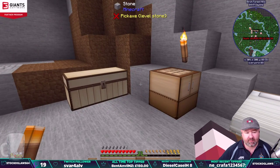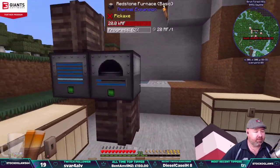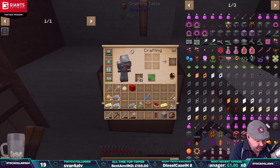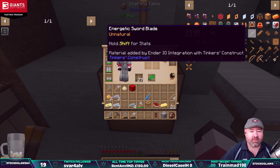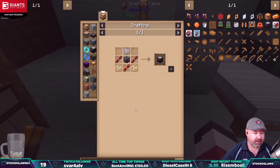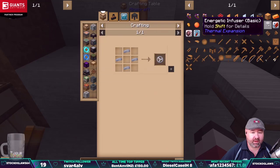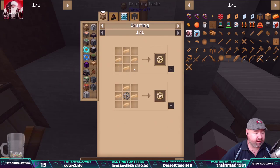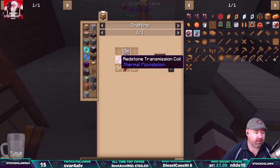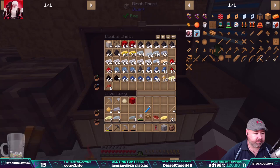Energy cell sorted. Now we need something called an energetic infuser to add to our machines. Let's bring this up. We need an energetic infuser — where is it? There it is. So the energetic infuser — we need a lead gear. Let's put that there. We need some lead, some silver, some redstone which we've got, copper gears which we've got, and a tin gear iron with some chain around it. So we need silver, copper, iron, redstone.